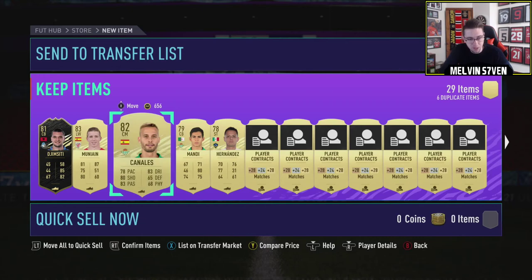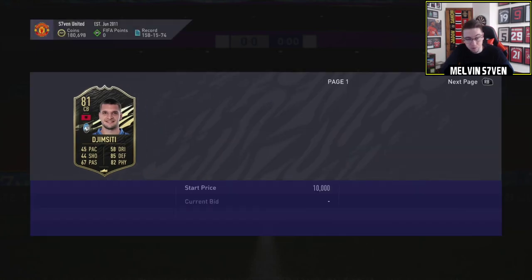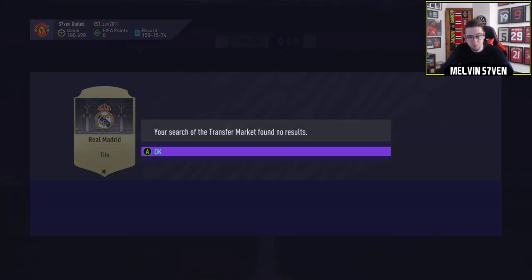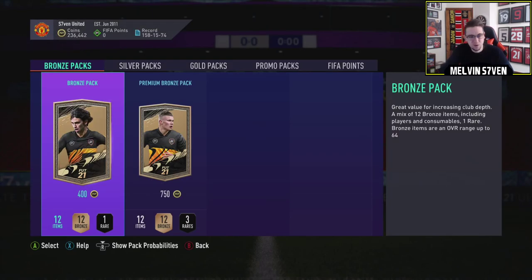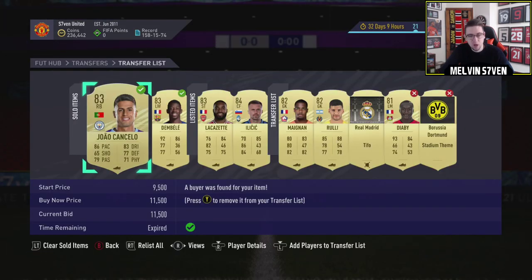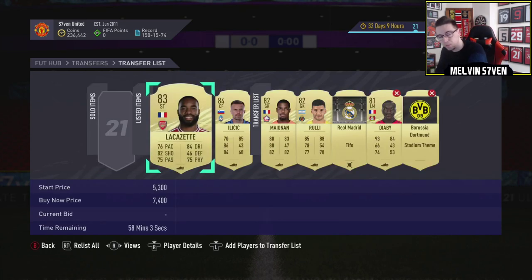I'm getting 30k from the actual rewards, we got the inform which I imagine will discard, but still. We've got some duplicate untradables — the Real Madrid one might be worth moving on. I imagine I've made at least 120k. Dembele has already sold — I've definitely got enough for Kante now, and I'm just off Bruno because I've got a couple of other things to sell. Anyway, that's been my Squad Battles rewards — let me know what yours was, and peace!